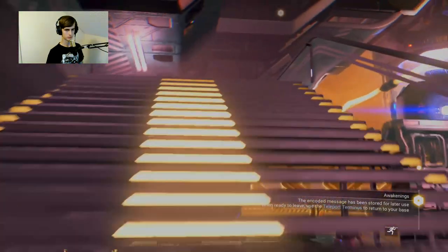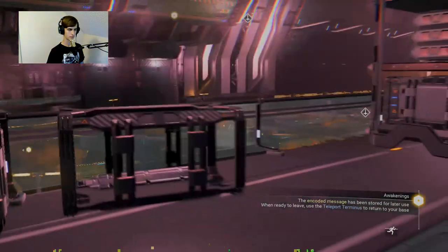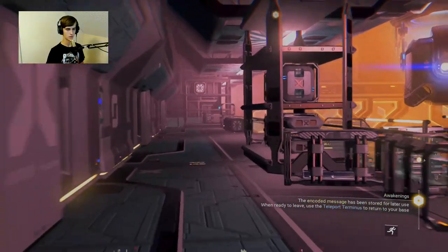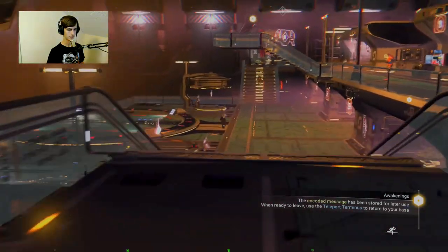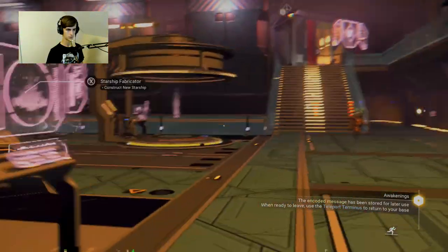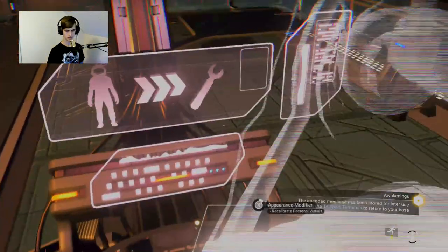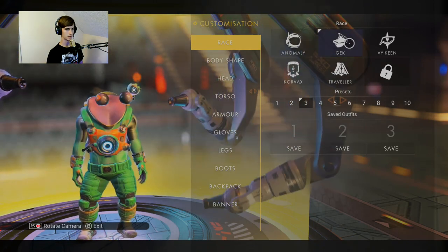What's up these stairs? I guess nothing's up here. Interesting. Construct a new starship? Is this the customization area? Appearance modifier - there we go! So we got anomaly.